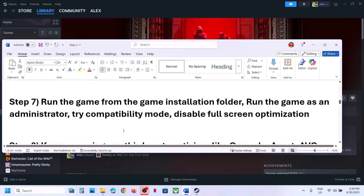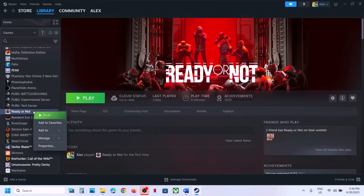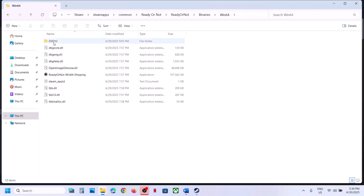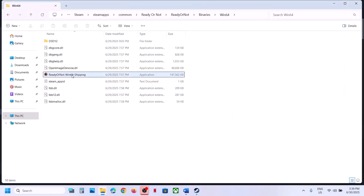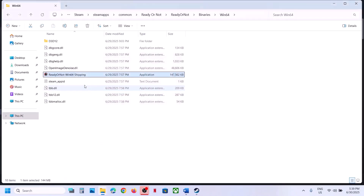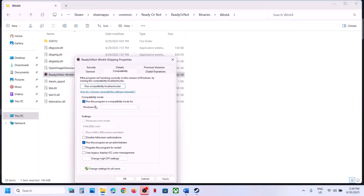The next step is to run the game from the installation folder. Instead of launching from Steam, right-click the game, select Manage > Browse Local Files, open the Binaries > Win64 folder, and double-click the exe to launch the game. If that doesn't work, right-click the exe, go to Properties, go to the Compatibility tab, and check the box that says Run this program as an administrator. Hit Apply and click OK.